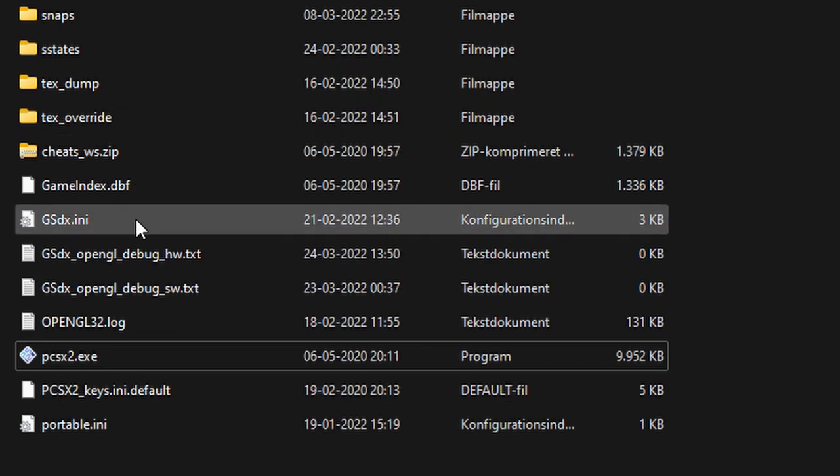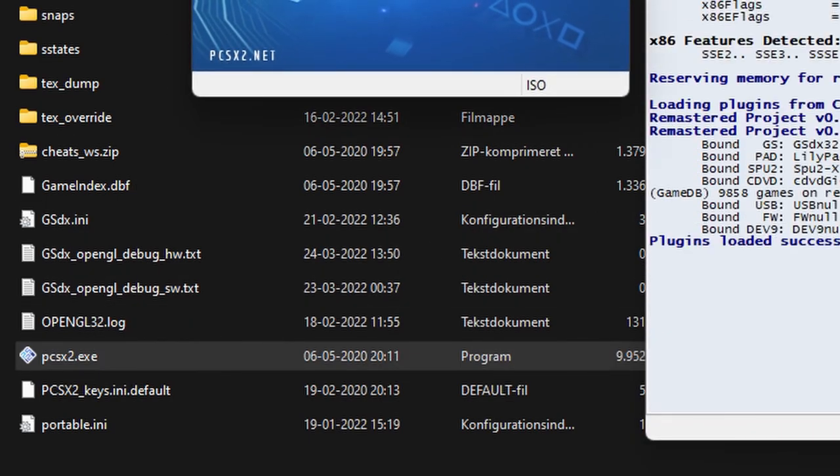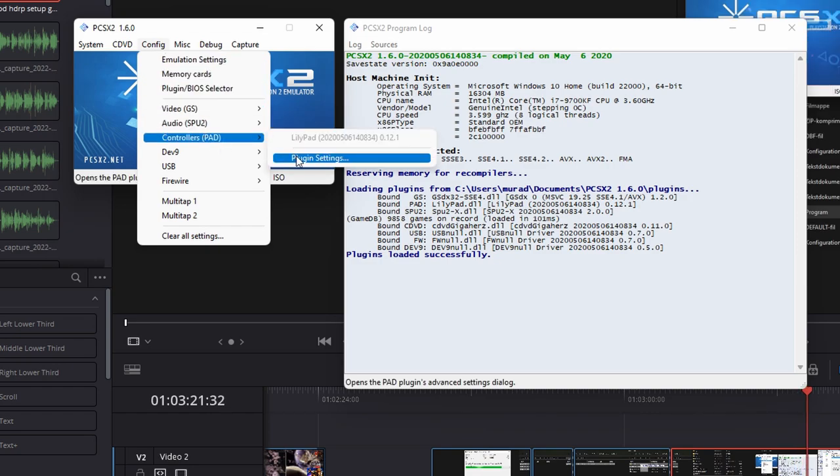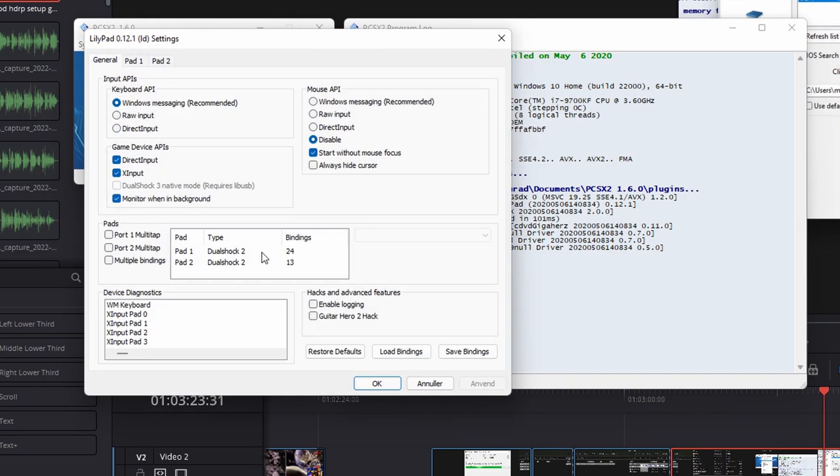Exit back into your project folder and double click PCSX2. From here, hit config, controllers, plugin settings, and double click pad 1.